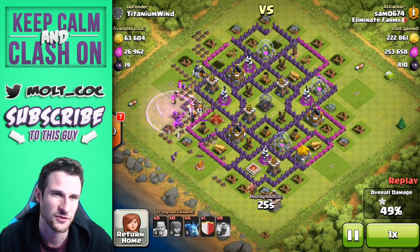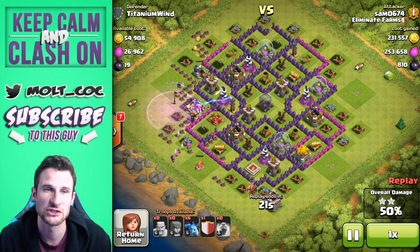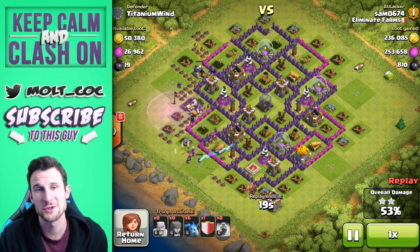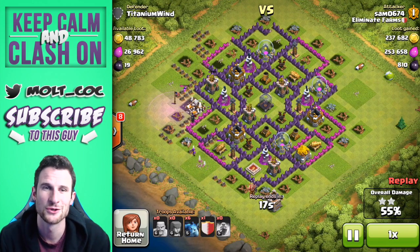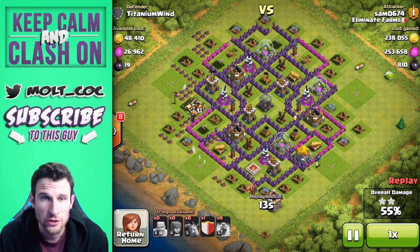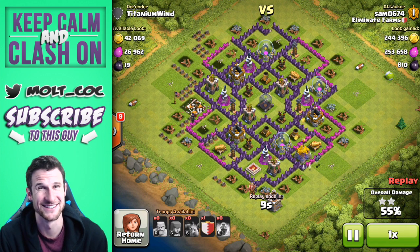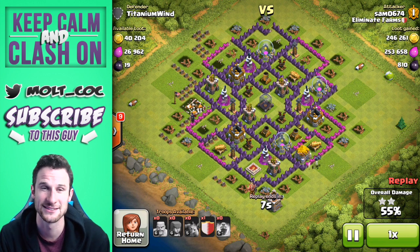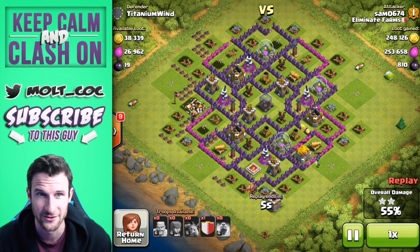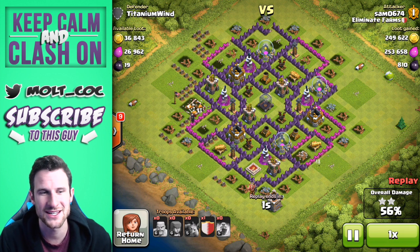They're all going to head in, taking out the town hall, and he gets the rest of the loot from over there. There's still a little bit left in the storages, but that's okay — he's already gotten over 230,000 gold, 253,000 elixir, and 810 dark elixir. Not a bad result at all from Sam right there.